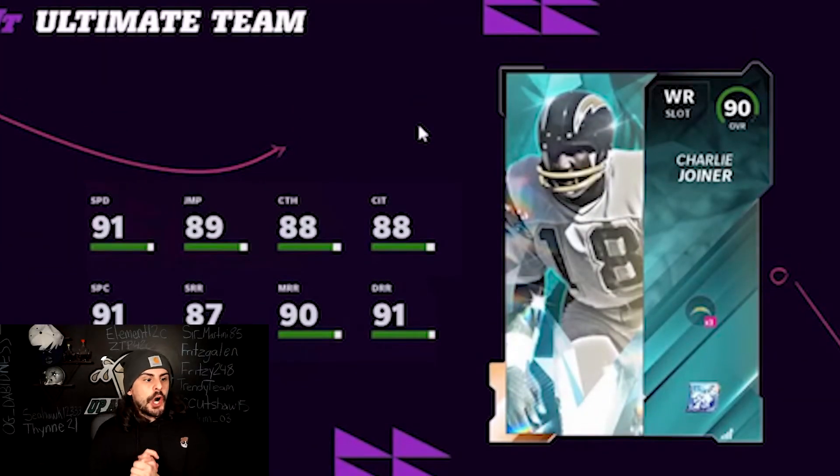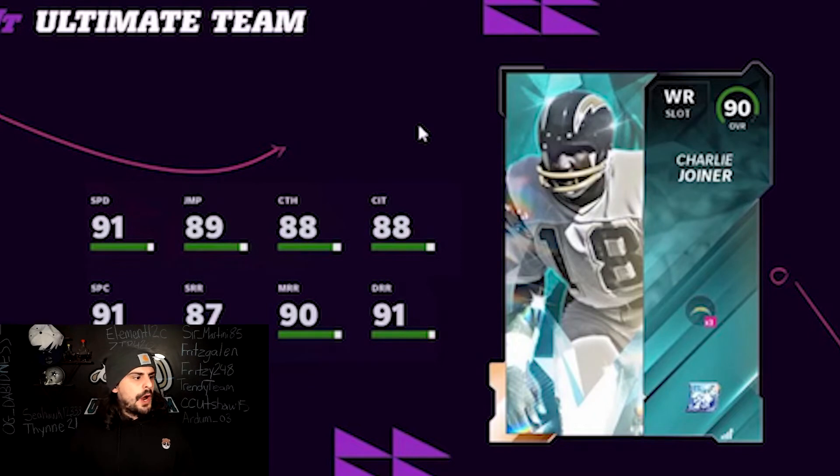Then we have Charlie Joyner, wide receiver on the Chargers. He also gets Titans chemistry and I believe Cincinnati as well. 91 speed, 89 jumping, and his route running is really solid. This is going to be a really nice card for Chargers theme teams or the Titans, who have a really solid theme team right now. 91 speed is really quick for a receiver at this point in the game, so he definitely makes my list.